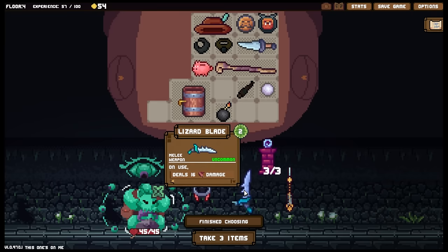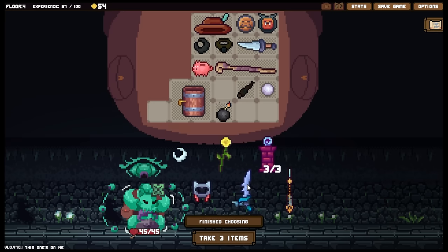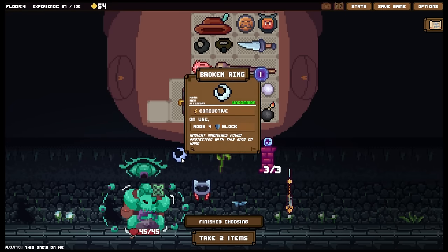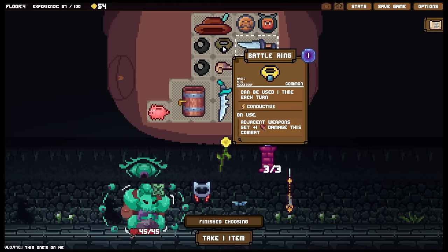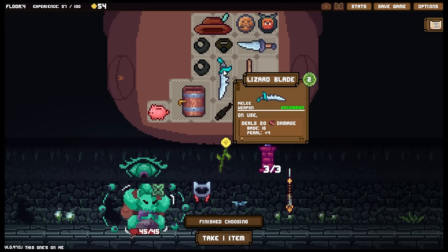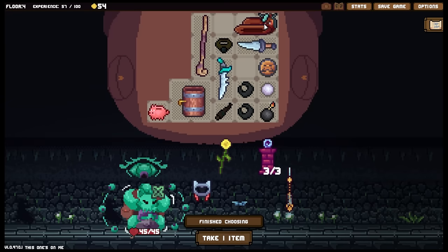Right, what are we looking at here? Oh wow, we got some really nice items. The lizard blade deals 16 damage and we need it for the lizard king sword - this is a keeper then. On take damage adds one block to self. Another broken ring - that one isn't the worst, largely because it would give me the opportunity to upgrade it to have another regen. Could get rid of the battle ring in its place.